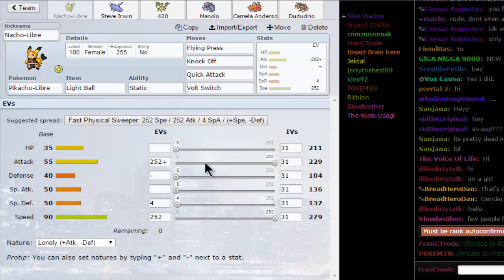John made this first Pokemon — we wanted to try the Pikachu Libre one. Nacho Libra had to make his big entrance on the big stage, and it has Flying Press, Knockoff, Quick Attack, and Volt Switch.